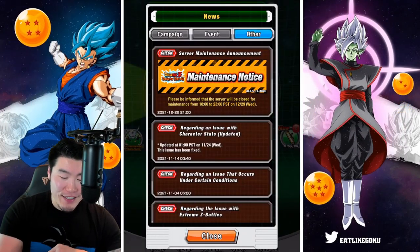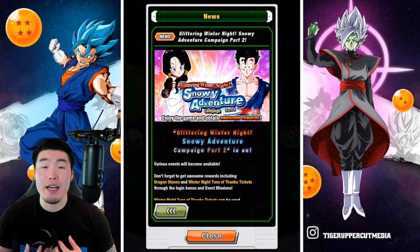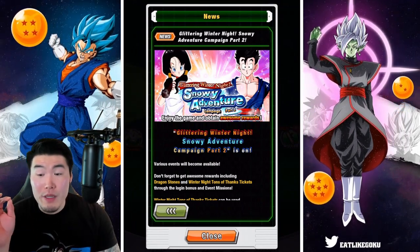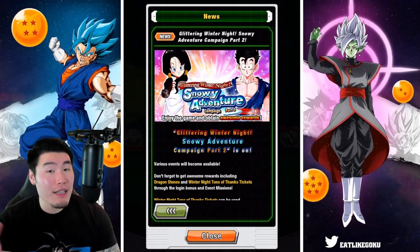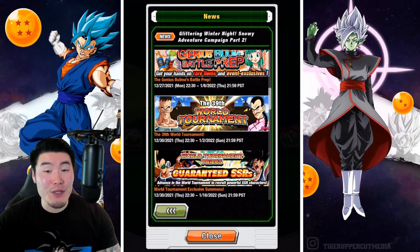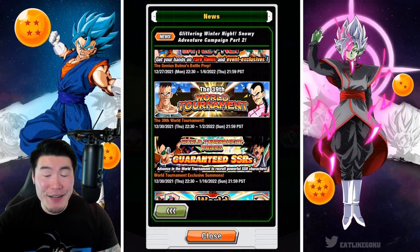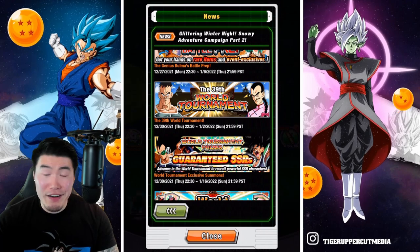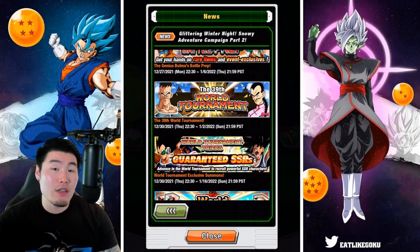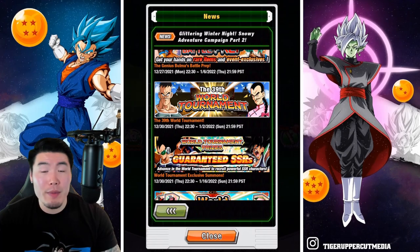That is Part 2 of the Global Christmas Celebration, guys. Let me know in the comments what you're most excited for. For me, it's probably gotta be Fizz Super Saiyan 2 Kefla's EZA - I gotta be honest. The World Tournament is pretty exciting too, but it doesn't really get me going because I know it's gonna be a really busy time close to New Year's. It's coming on the 30th, so I don't know if I necessarily want to start the year by grinding World Tournament. I'll probably get my 30 million points, get my free copy of the World Tournament reward, and might just call it a day after that.